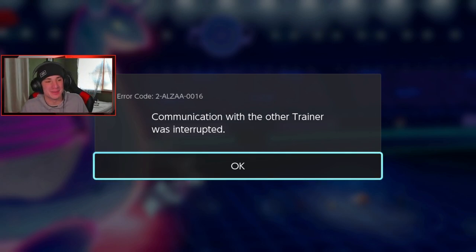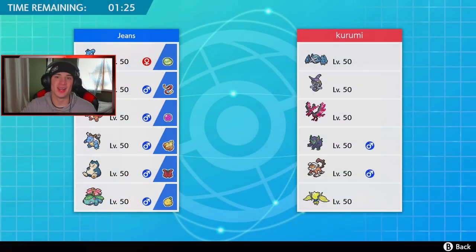He just killed his own Cinderace — that is honestly hilarious. He totally forgot he was dropping the EQ and just dumped on one of his best Pokémon. We take those wins though. We go 1-1. We can hop into our third and final battle and try to show off this team to its fullest potential.